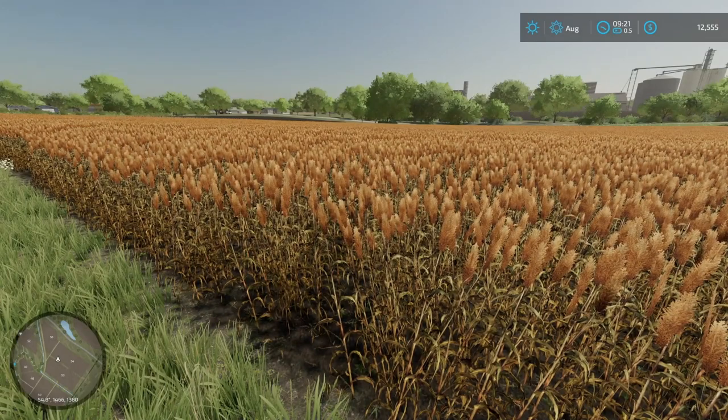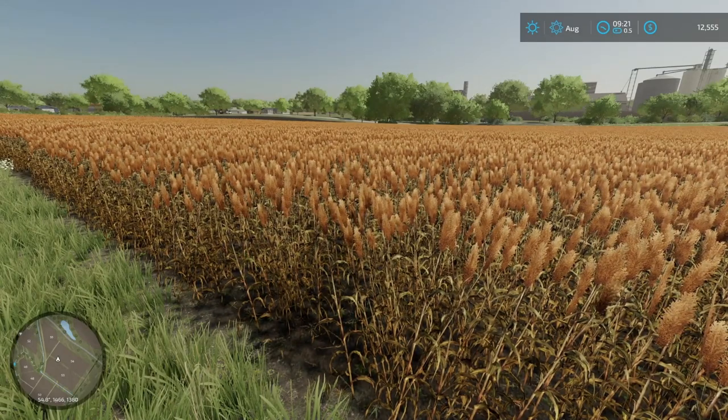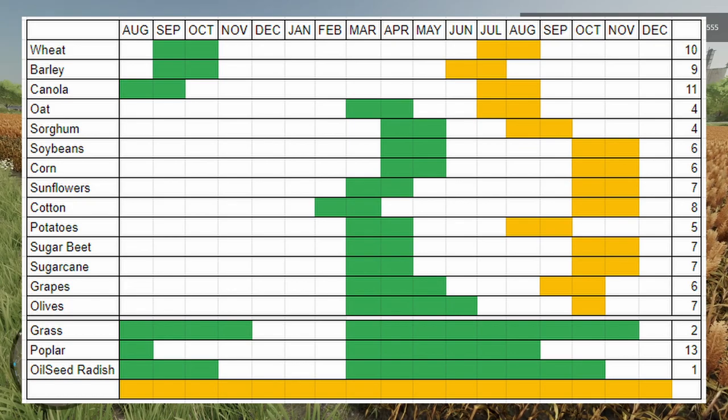For the seasonal growth time, I've got a spreadsheet on the screen right now. I've got all of the different crops listed on the left hand side: wheat, barley, canola, oats, sorghum, soybeans, corn, sunflowers, cotton, potatoes, sugar beet, sugar cane, grapes, olives, grass, poplar, and oilseed radish. Our calendar starts in August — whenever you load into the game it's going to be August — so the only crop you're actually going to be able to plant in August is canola.